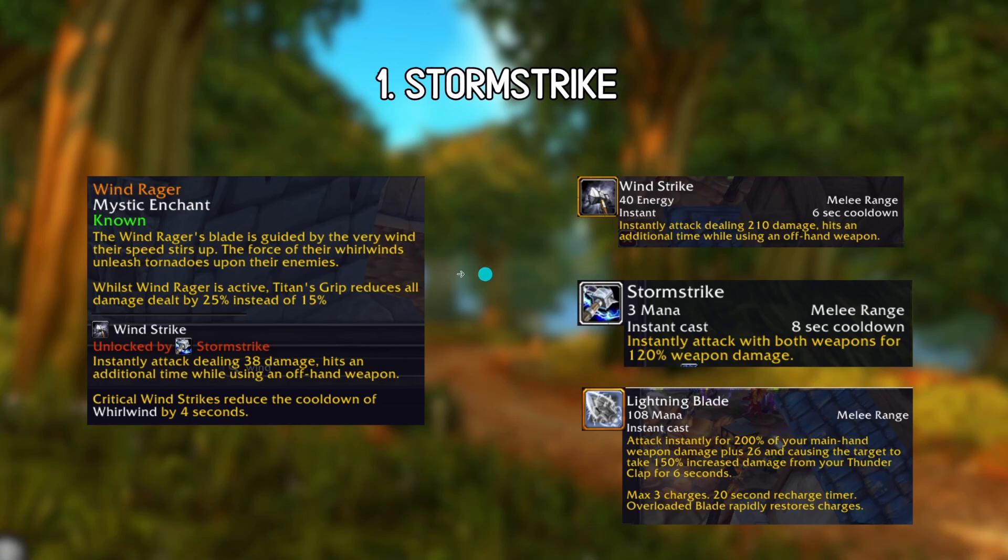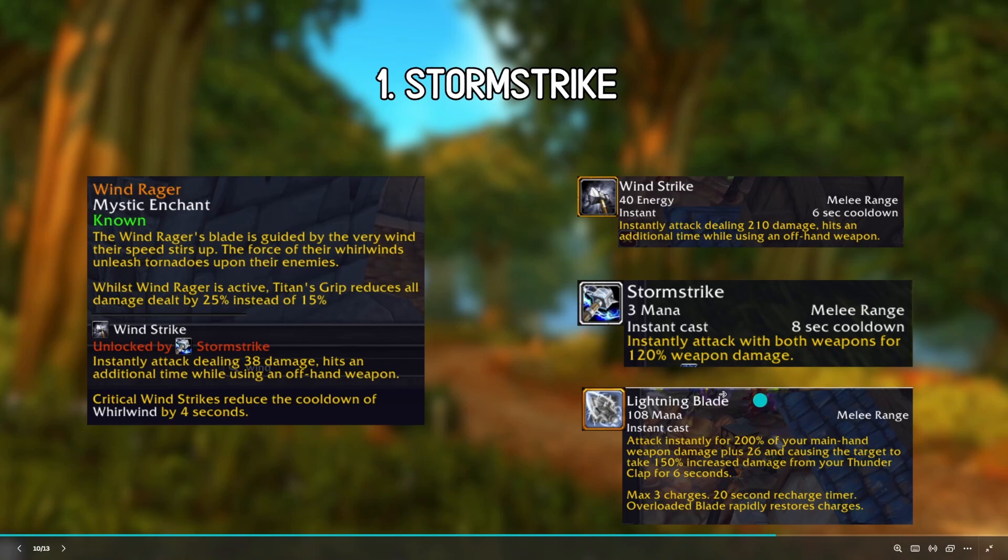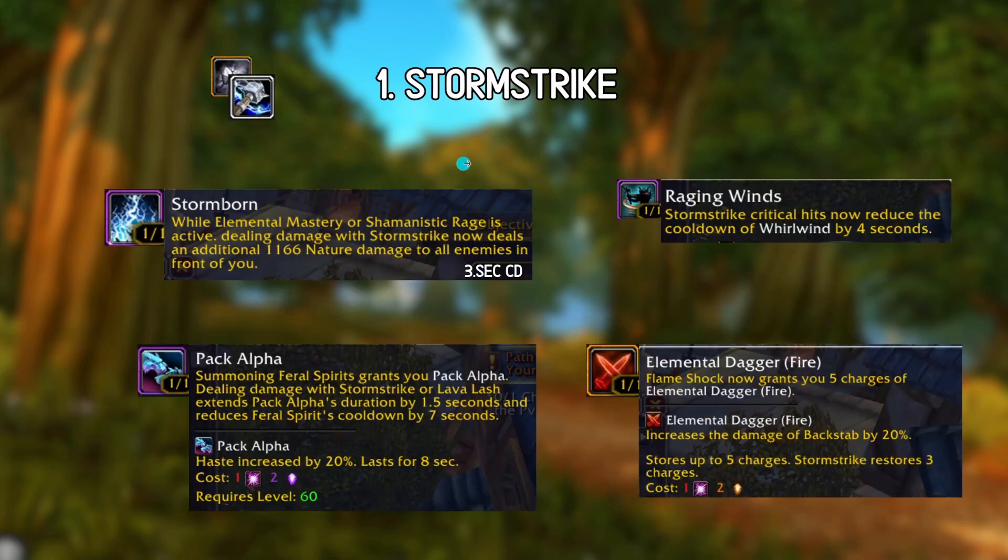The most fun in my opinion is the Wind Rager. This came from the Wind Rager legendary, and Storm Strike's transformed version Wind Strike was actually nerfed before release - it was originally four seconds and was broken in so many ways; it was the new Tier Zero build at that time. There were also restrictions while Wind Rager was active where your Titan's Grip was reduced, but that's actually not a thing anymore. So now you can Titan's Grip with both skills, hit with both weapons - very fun. Wind Strike has a cooldown so you can fill in more stuff and have cool proc effects on your weapons.